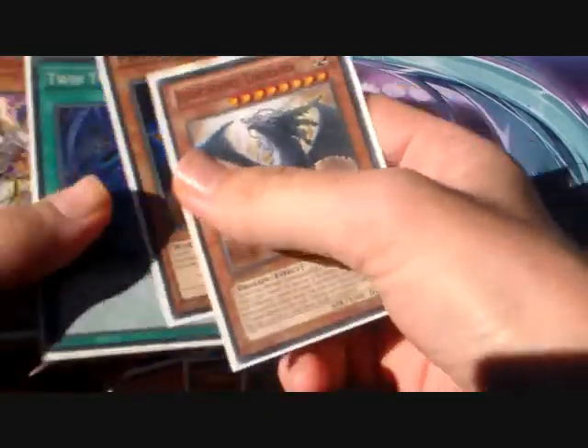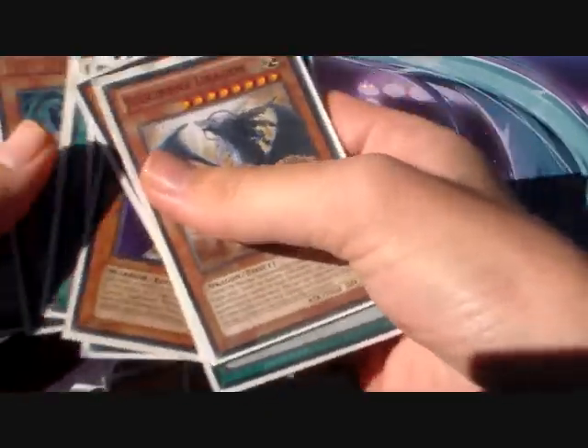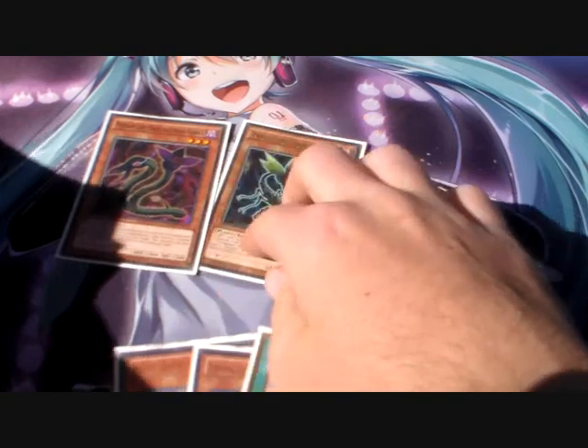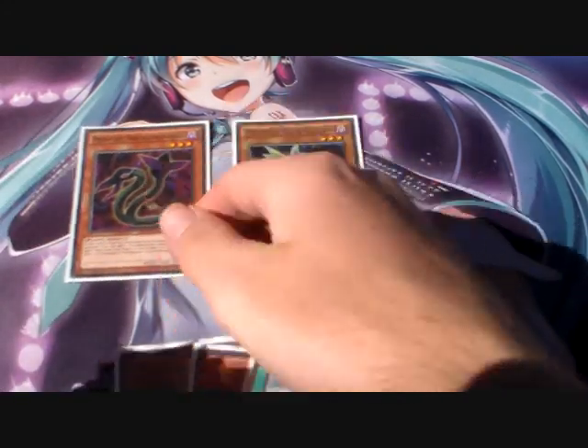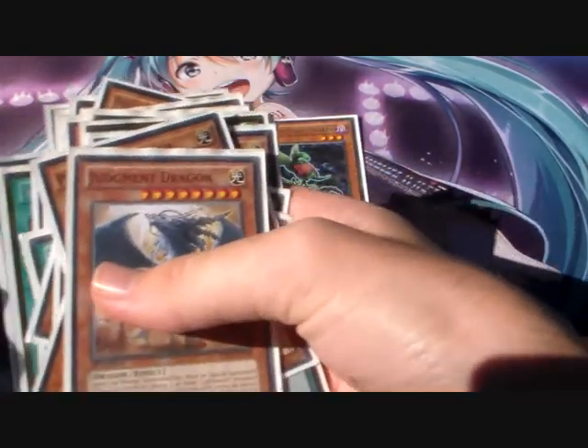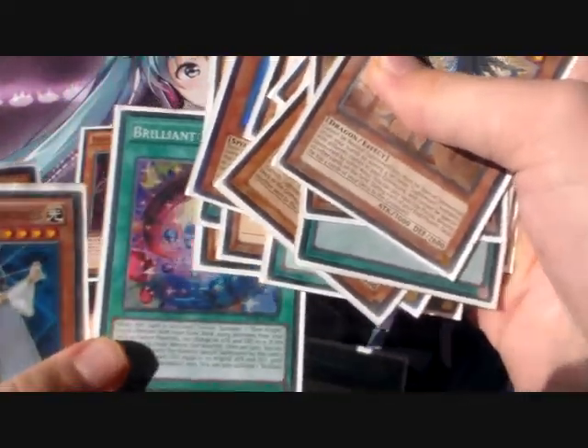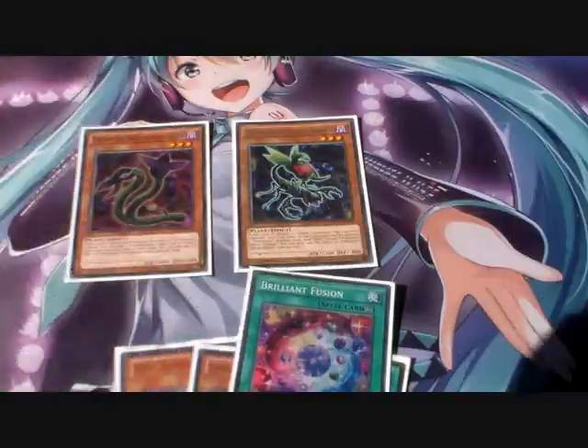Then you're going to search for — or Special Summon — the Cobra onto the field. Cobra's effect will activate, and then you're going to search out a Brilliant Fusion and add it to your hand.